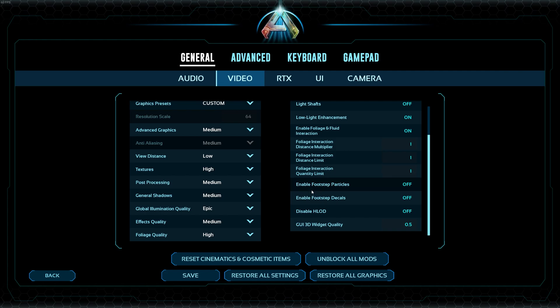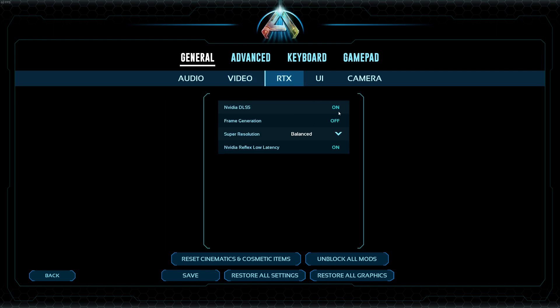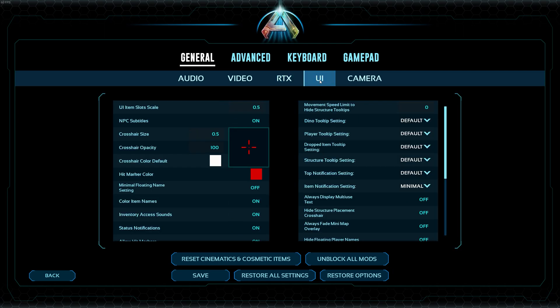I also disabled footsteps and a couple of other options. Keep everything else on as shown. Set the mode to Balanced — if you're on Performance mode, when you look at trees in the distance, all the trees will be flickering. Balanced mode fixes that.